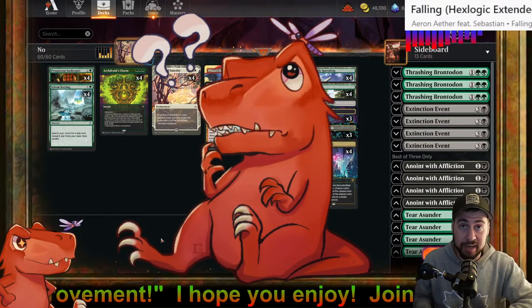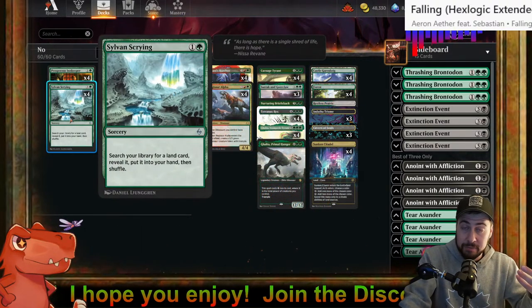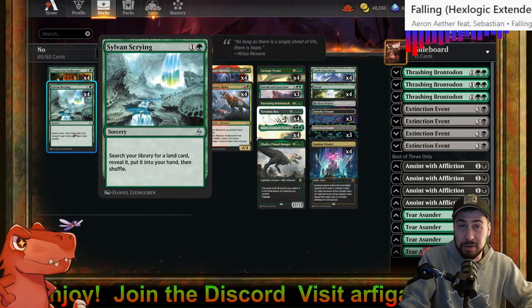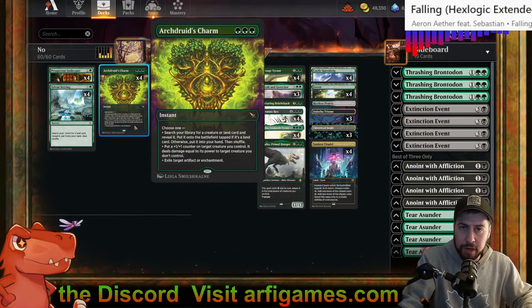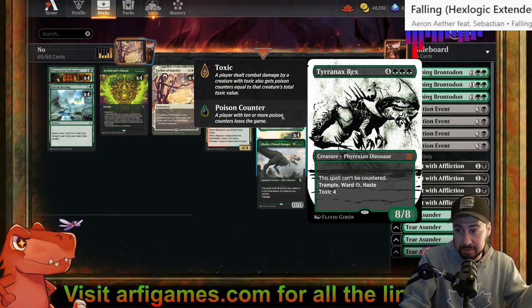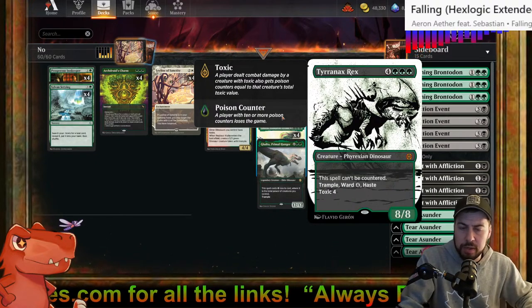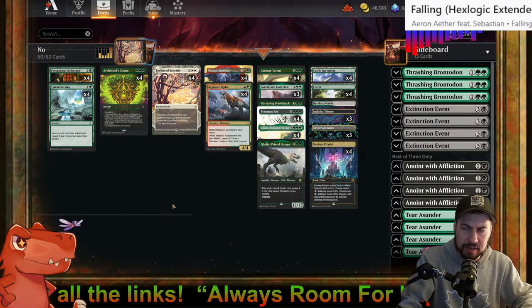The opponent likely is going to stop that if they realize that's what we're doing. You might get to surprise them in game one, but sometimes you don't. Duress can't get rid of a creature, but Duress for one black to discard a non-creature — it's going to likely be Sylvan Scrying or Arcdruid's Charm. Not fun. Thoughtseize of course likely rips those things too, or it might get Tyrranax Rex.